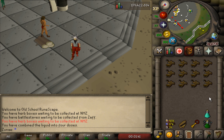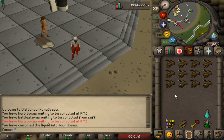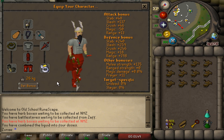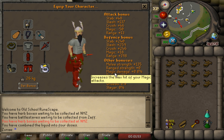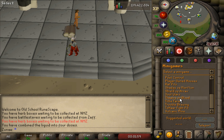Each trip I brought 1 divine combat potion, 1 prayer potion, and 12 anglerfish. This is my gear setup, which is pretty standard for around level 100 combat with no money. I used a tentacle whip, but as far as their defenses they seem to be weak to just about everything, so feel free to use mage or range as well.